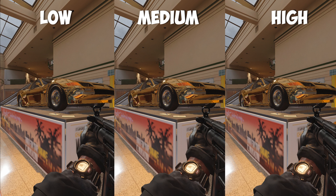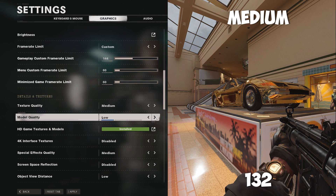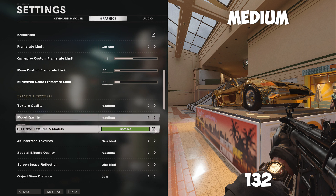Moving on to model quality, I ended up running 2 tests with this because it didn't show any difference no matter what I did. In both tests, it didn't show an increase or decrease with frames between low, medium, and high. It showed 132 across the board. I chose medium at 132 frames, just in case there is a scenario where it does impact performance.